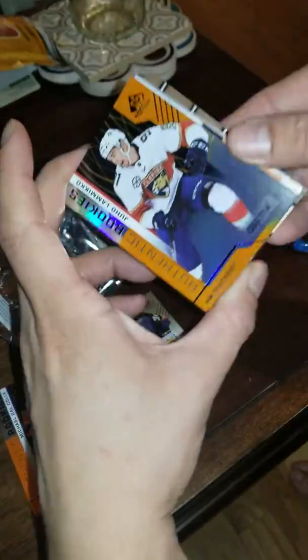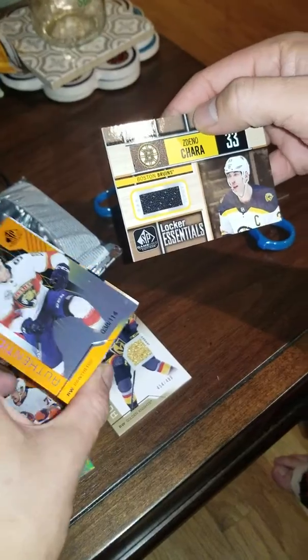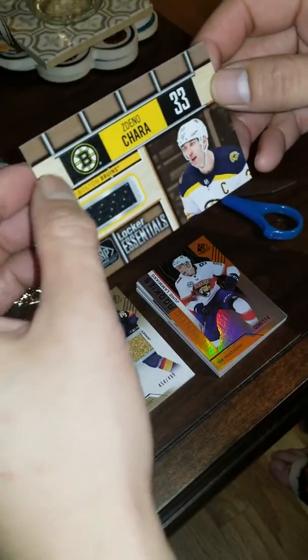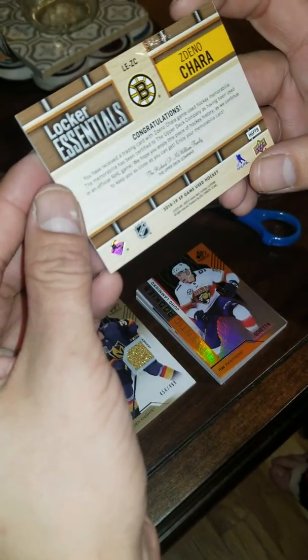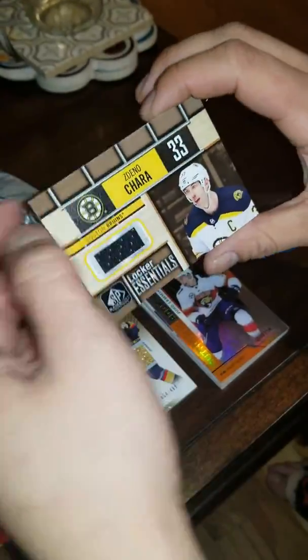What do we got in the back again? Whoa — locker essentials. What is this? Weird, stupid if you ask me. It's just a piece of jersey, just made to look like a locker piece.